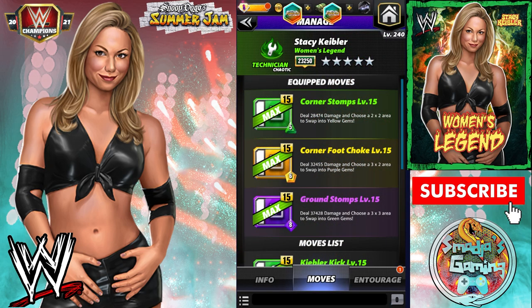There's only one set of gears. For the first build, the Corner Stomps deals 28,474 damage and chooses a 2x2 area to swap into yellow gems. The Corner Foot Choke deals 32,455 damage and chooses a 3x2 area to swap into purple gems. The Ground Stomps deals 37,428 damage and chooses a 3x3 area to swap into green gems. So green loads yellow, yellow loads purple, and purple loads green — it recycles.